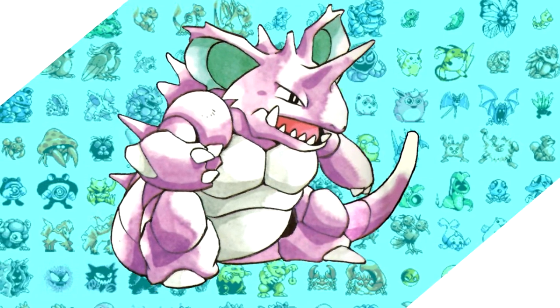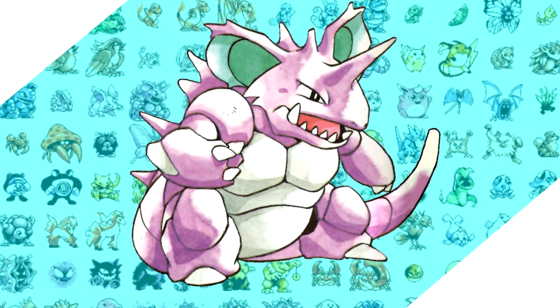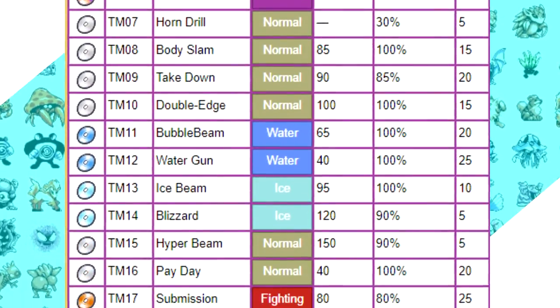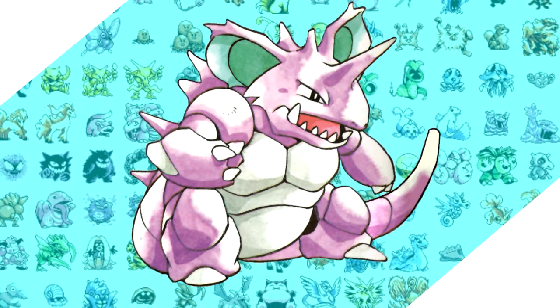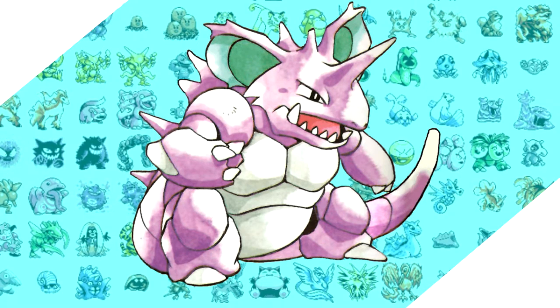Nidoking conveniently learns two of these moves in Fissure and Horn Drill, which means that there's a point in the run where no matter what the battle is, you can just cheese the fight by killing everything with no drawbacks. That's pretty neat. Now so this intro doesn't go too long, I'm not going to deep dive into the stats — you can see them in the video. Nidoking does start off with four moves, and its TM and HM learnset is really massive. Seriously, this thing can learn almost everything.